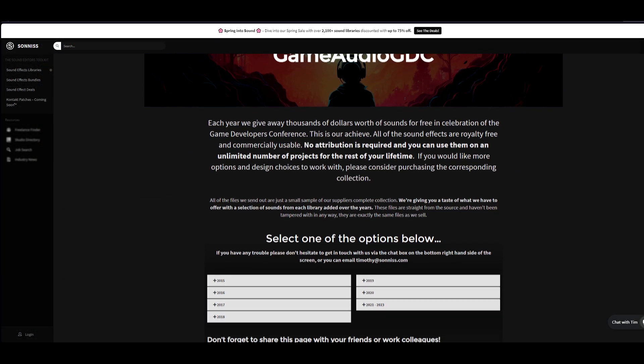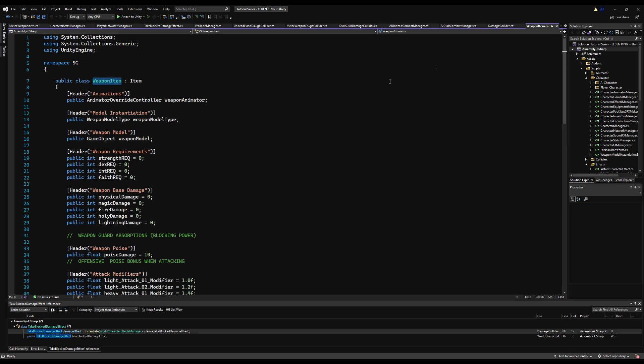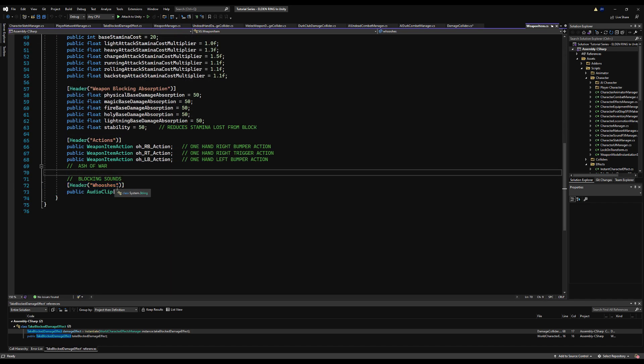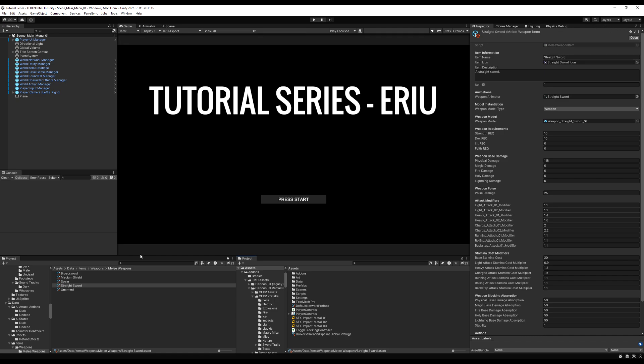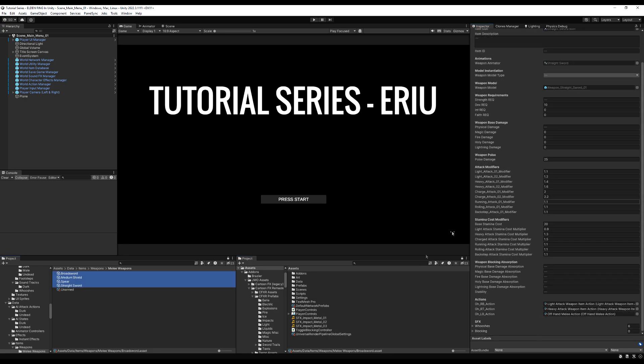Before we add sound effects to blocking, there's a great website I will link in the description from GDC — they're giving out a lot of free sound effects you can use in your game. Let's go to the weapon item script, scroll down where we have whooshes. I'm going to change the header name to sound effects and add another array, which I'll call blocking sound effects — this will house the sound effects that can be changed for each different weapon type. I'll save that, go to the project, take these three impact metal sound effects, and drag them in for all my weapons except unarmed, because you can't block with unarmed. They all have three — cool.